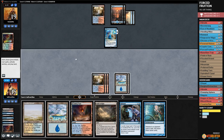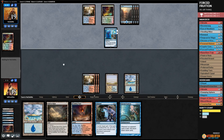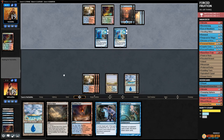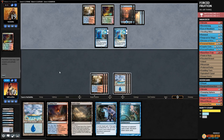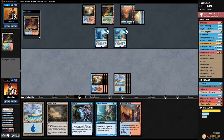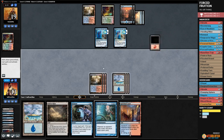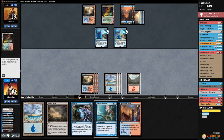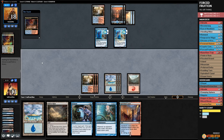We play Flooded Strand. Opponent plays another Scalding Tarn — oh my god, more Things in the Ice. We crack Flooded Strand — we're pretty dead. We're literally running out of lands to fetch. We crack the Scalding Tarn and count: seventeen lands out of our deck. The magic gods are displeased. We try to play Force Fruition — Remand. We're dead to literally any spell in Magic.